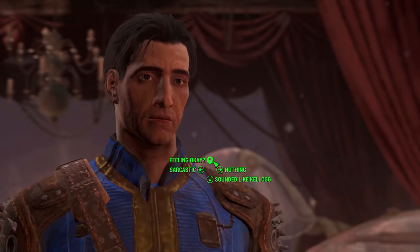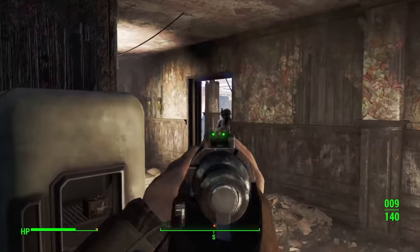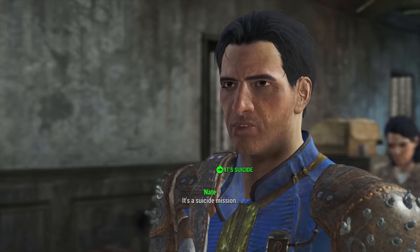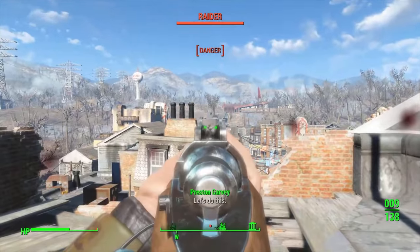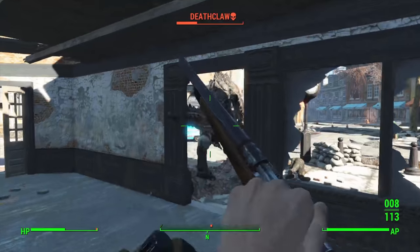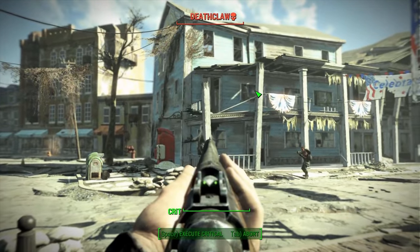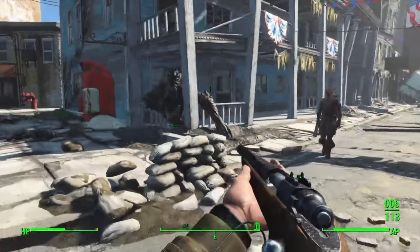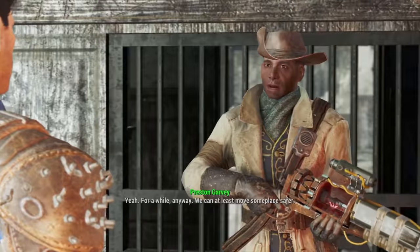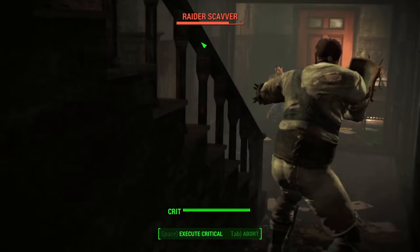The Museum of Freedom is next — it's really easy as we can one-shot raiders thanks to our Rifleman perk. We meet the Minutemen, take to the rooftop and snipe raiders with our iron sights. We watch a deathclaw spawn and eat raiders below, but we have to go in a more direct route; we use VATS and shoot the deathclaw in the belly. We talk to Preston, collect some caps, and do a side quest for Hancock in Pickman Gallery, even finding a missile launcher.